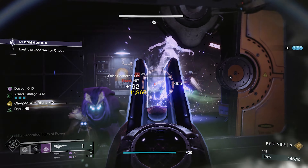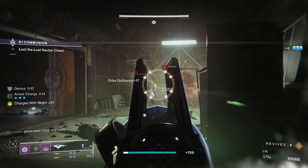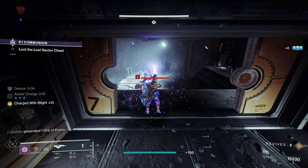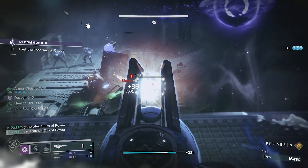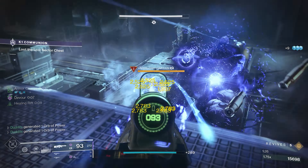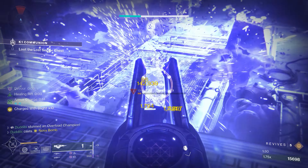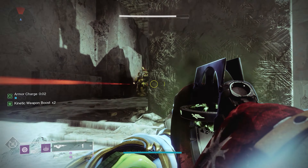On top of that, the Unrelenting perk on Touch of Malice works really nicely with Devour as well. If you get three rapid kills, that also gives you health regeneration, which also got buffed at the beginning of the season — so you get big chunks of health back. Just look at the state of this, it's absolutely disgusting. Really, really strong.